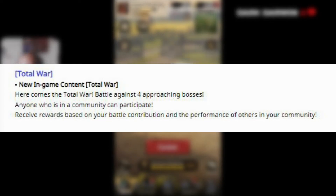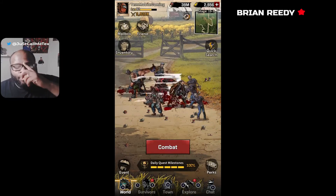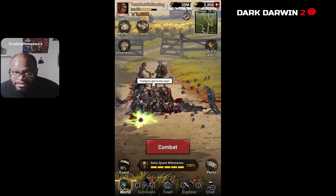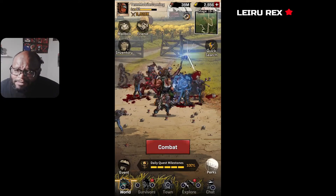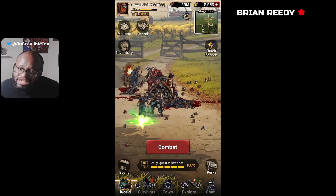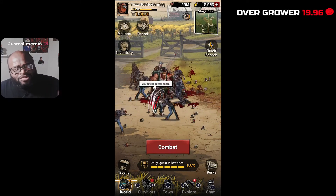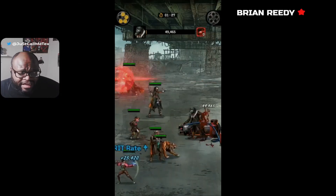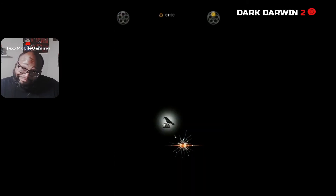Next on the list is Total War. Total War is a new in-game content mode based around your community. There are four bosses you get to fight, and anyone inside the community can participate. Rewards are based not only on your individual performance but also your community's — so if you have heavy hitters in your community, that's going to help tremendously. It's a fresh PVE aspect coming into the game with the 1.6 update. You'll see on screen a gif showing players being selected, dealing damage, getting victories, and earning rewards.